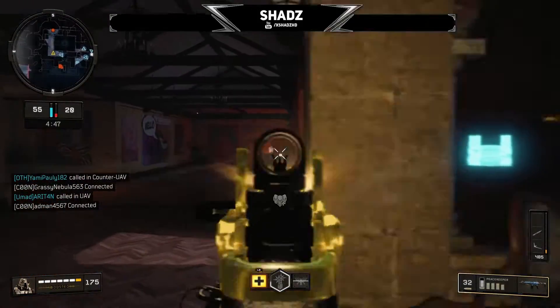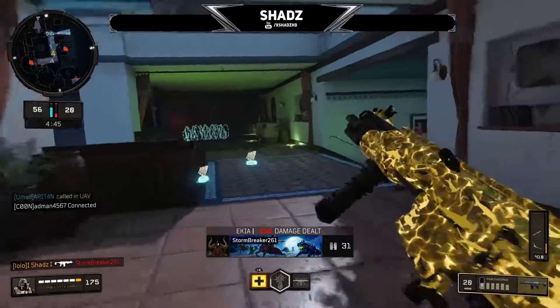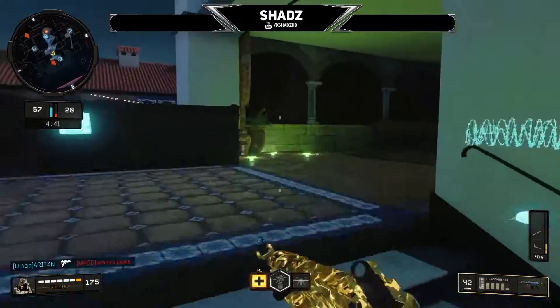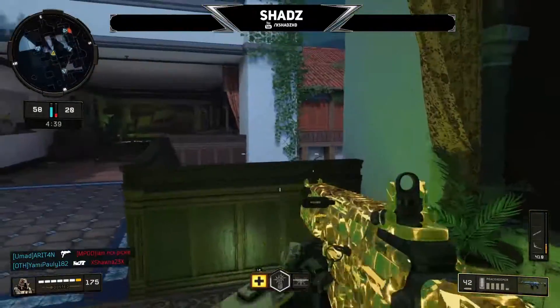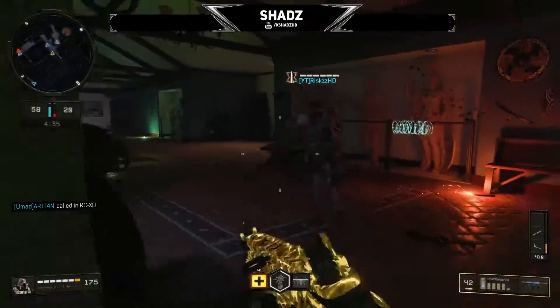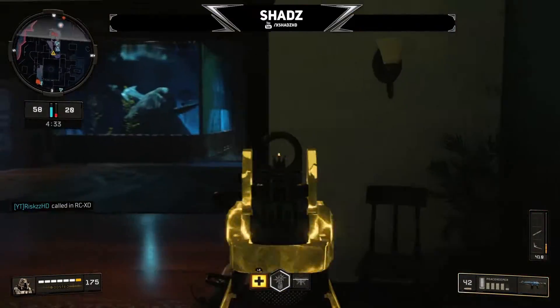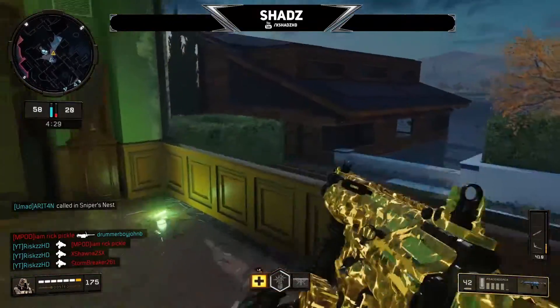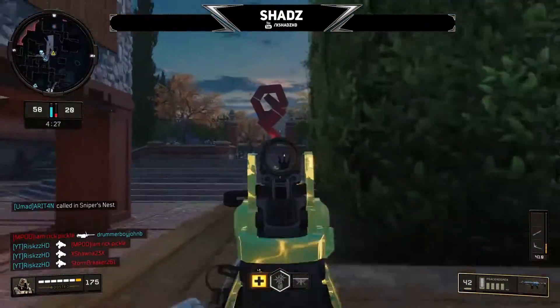You'll notice in the gameplay I predominantly play the top floor of the building. As a little tip, this is to try and kill people off the spawn or coming up the stairways as much as possible. It's also a really good way to catch players off guard if you're watching the spawn, and it's fairly close range so you don't have to deal with as much recoil. And of course on this map you can see people easier at closer range.